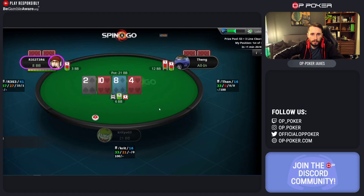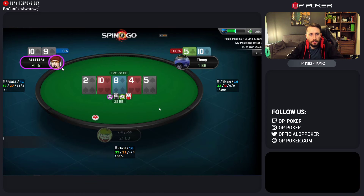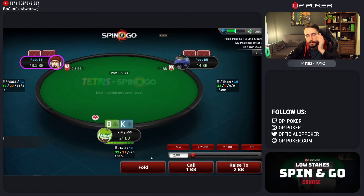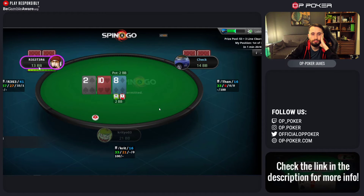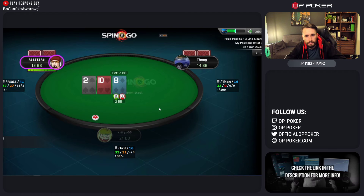A lot of action in this hand - let's see if we get anything to take away from it. We've got 10-9 and 10-5. So king-8 we fold. 10-9 suited decided to limp - which I guess is okay. You can shove, you can min-raise, you can limp a hand like that, as long as you're stacking off. So you flopped the top pair and they checked.